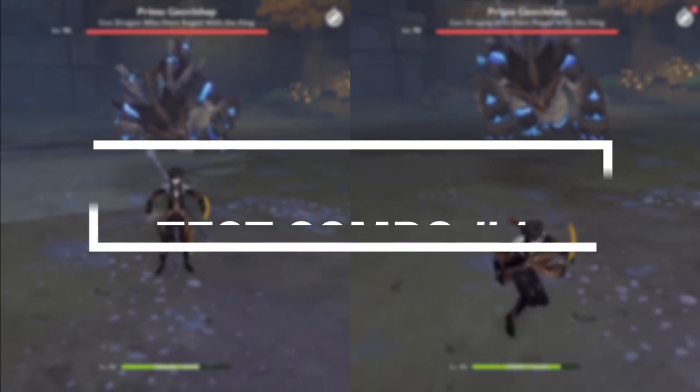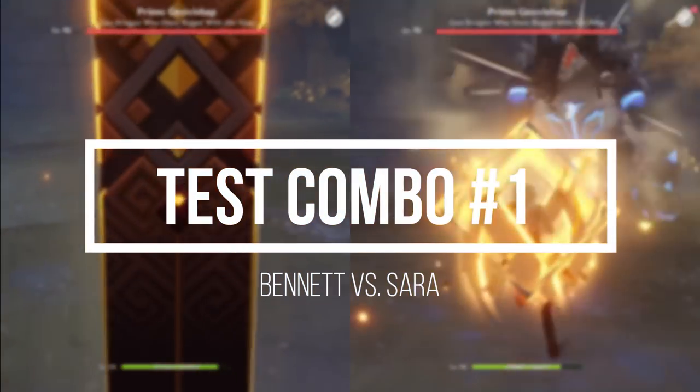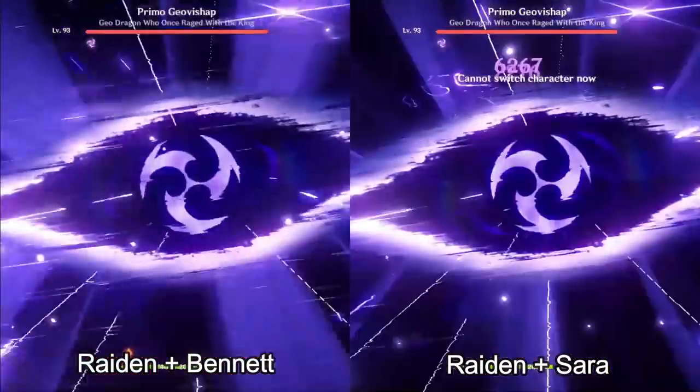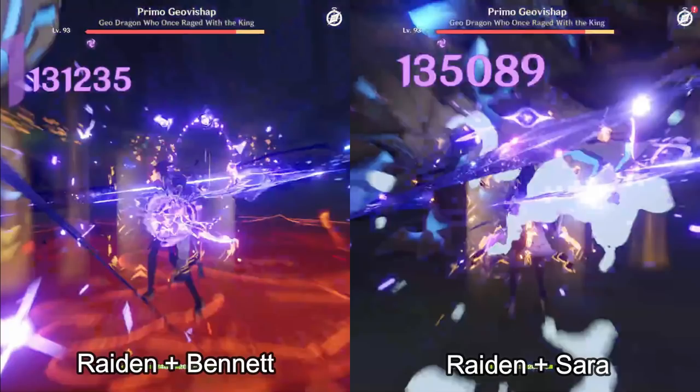For the first combo, we have Raiden and Zhongli with either Bennett or Sara. Pausing at the initial damage, which is a critical hit, you can see that Sara's is higher — so even with a much lower attack bonus ratio, she compensates for it with her C6 effect.